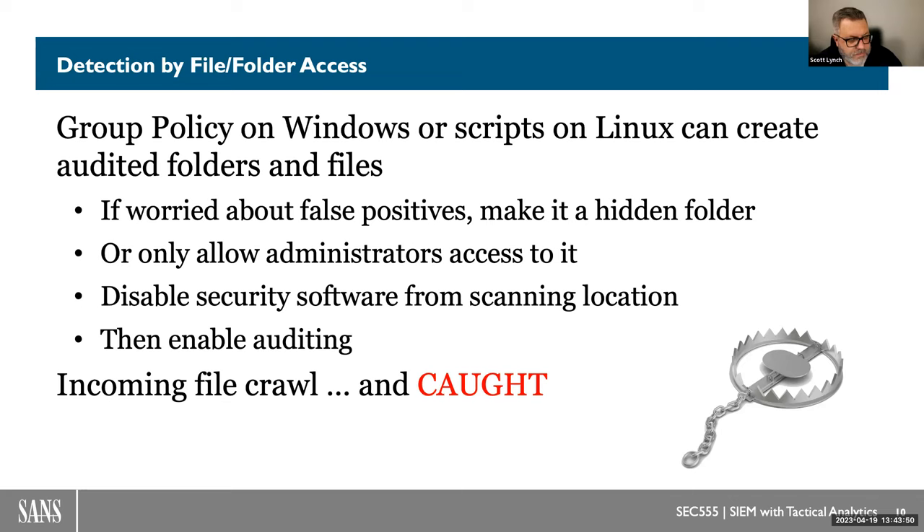You can limit access to administrator-only, disable your security software tools from scanning specific locations, and then just enable the auditing. If there is a file crawl taking place inside the environment, you're going to capture it with simple group policy management and Linux scripts. I actually do this at home — if a system scans the computer and tries to grab a file, I wanted to know about it quickly rather than waiting until my machine was dumping data out to the internet. Obviously test these first before you put them in production, because you don't want everything triggering alerts for everything that's legitimately getting touched.